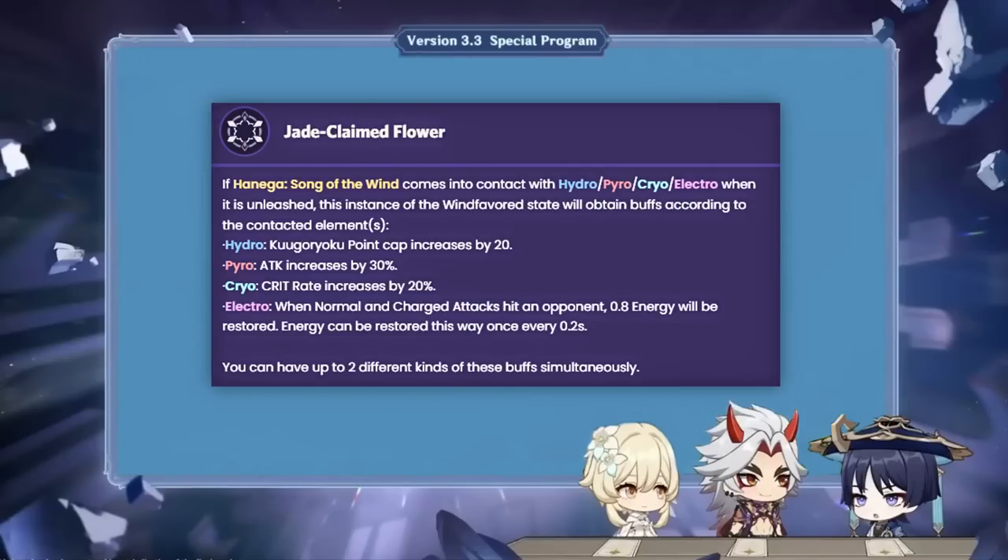His elemental skill is tied to his two ascension passives. Wanderer's Ascension 1 passive grants him 2 buffs depending on the elements he comes in contact with during his skill activation. This even works with statuses such as Bennett's self-inflicting pyro application on elemental burst, or objects such as Xiangling's Guoba, meaning it shouldn't be too hard to get 2 of those 4 buffs on specific teams.